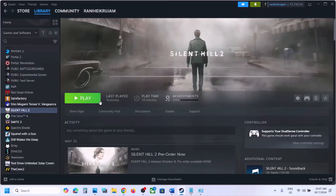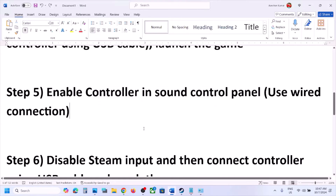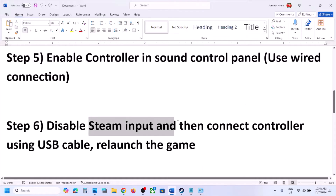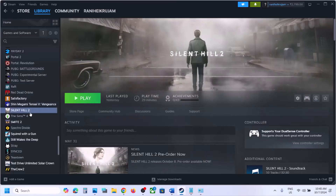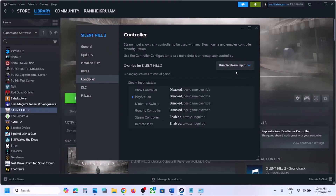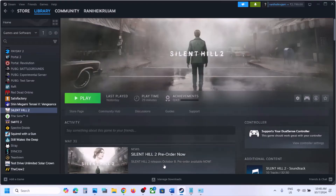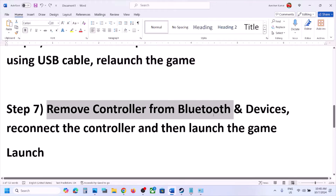The next step is to disable Steam input and connect the controller using a cable. Go to Steam, right-click on the game, select Properties, go to the Controller tab, and select Disable Steam Input. Once done, connect your controller via USB cable to the computer using a wired connection, then relaunch the game.